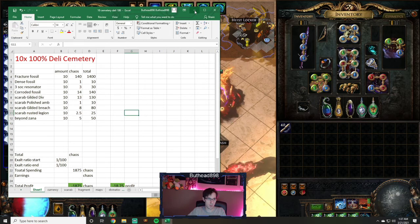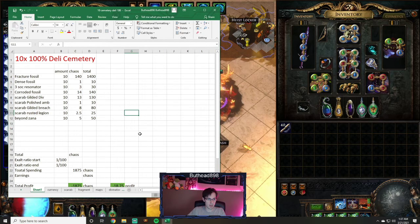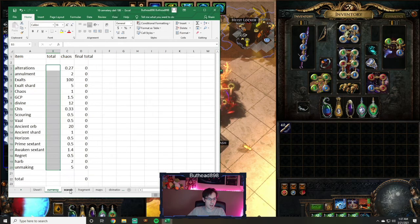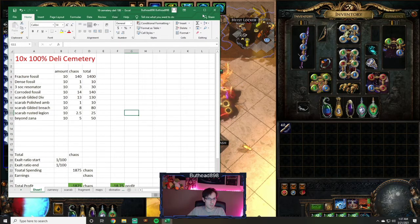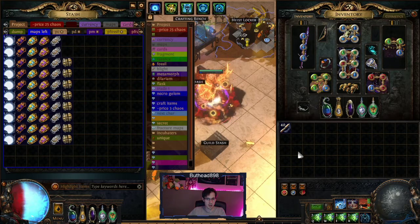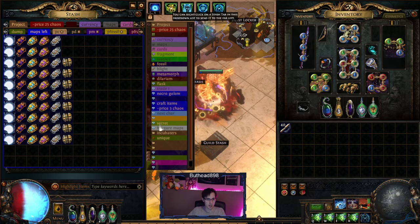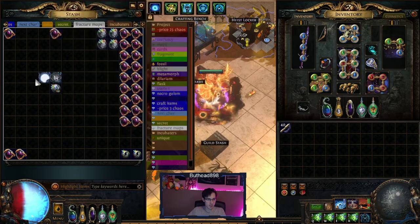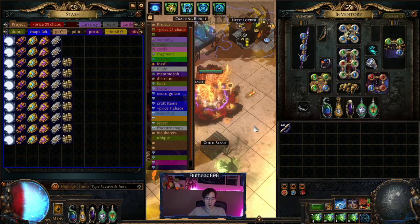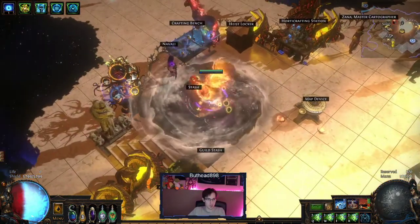This being a lower tier map means fewer semi-acrum splinters overall, so I think we're going to make less on this one in general. That said, I'm going to put all the money in and calculate the results — mostly just to see overall, running 10 of these, how much currency we can actually get. I want to know which one, cemetery or canyon, I want to farm for the rest of the league.